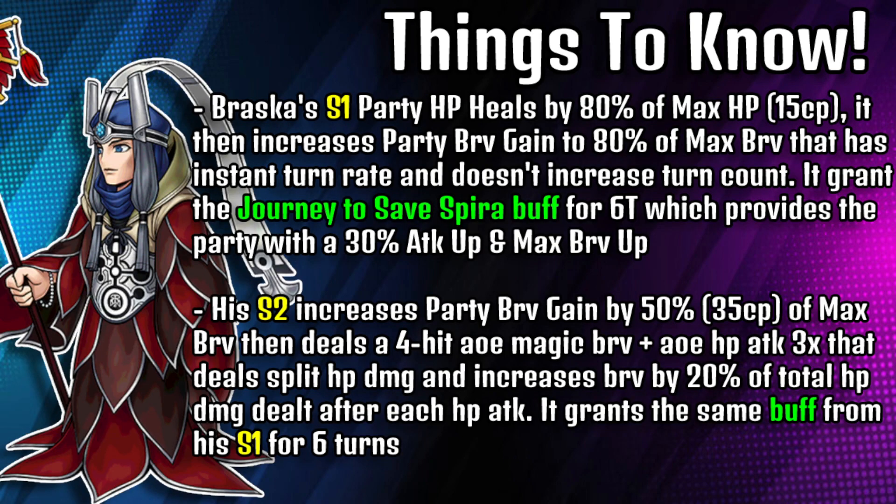For Braska, his Skill 1 party HP heals by 80% of the max HP - you have to have his 15 CP passive equipped to get that 80%; otherwise you get a lower percentage. It then increases party brave gain to 80% of max brave with instant turn rate and doesn't increase the turn count. It grants the Journey to Save Spira buff for 6 turns, which provides the party with a 30% attack up and max brave up. His Skill 2 increases party brave gain by 50% - you need his 35 CP passive equipped, otherwise you get a lower percentage. It then deals a 4-hit AOE magic brave plus an AOE HP attack 3 times, dealing split HP damage and increasing brave by 20% of the total HP damage dealt after each HP attack.